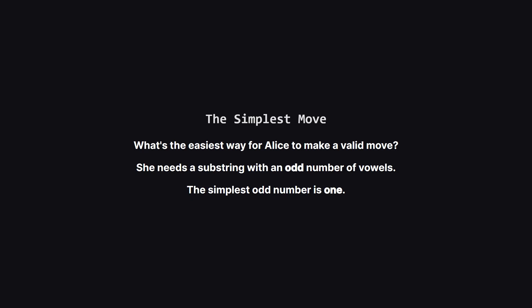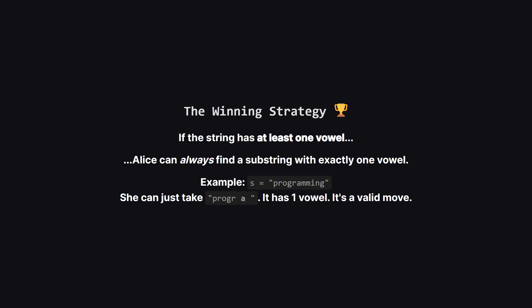So let's think about what Alice needs. She just has to find any substring with an odd vowel count. What's the simplest, smallest odd number we can think of? It's one. If Alice can find any substring anywhere that contains exactly one vowel, she has a valid move. So can she always do that? Well yes, as long as there is at least one vowel somewhere in the original string, Alice can always make a move. For example, if the string is 'programming', she could just take the substring up to and including the first vowel — that piece, 'progra', has exactly one vowel. It's an odd number, so it's a perfect move for her.